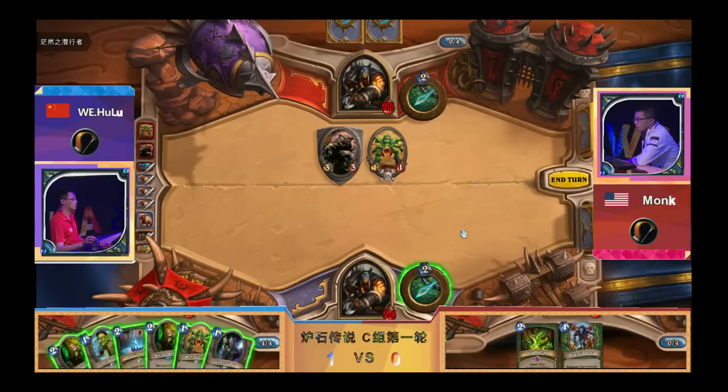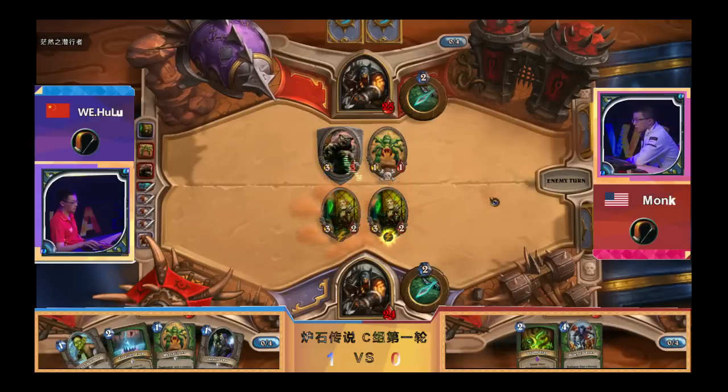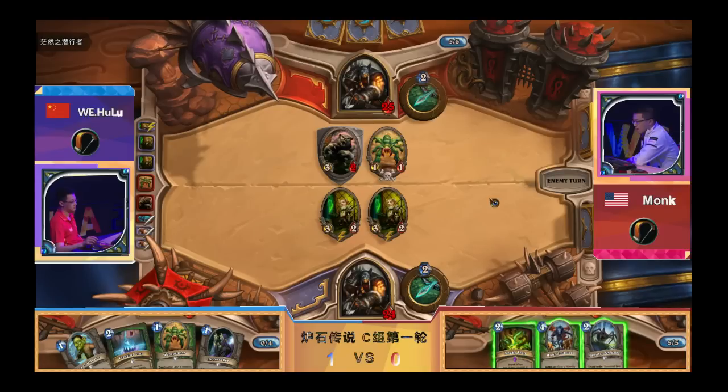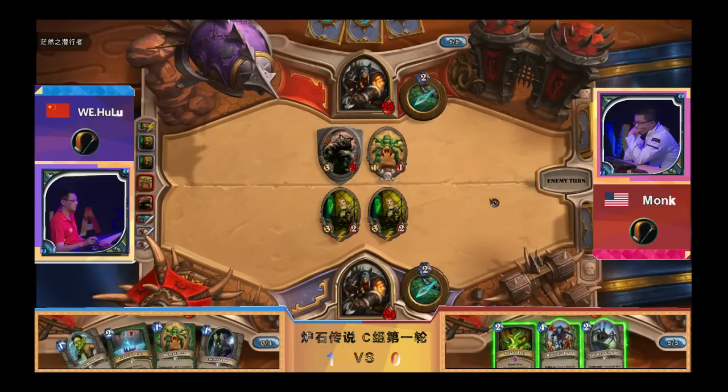From Hulu's hand there are many options — he can buff the Undertaker to a three-four, which is decent against three-threes and one-ones. I think the decision is: do I want to play creatures or do I want to juggle the board? You want to juggle because killing the one-ones is super effective. If Monk follows up with Houndmaster to buff, you trigger double Juggler — that is really bad. The correct play is Houndmaster, kill the Jugglers, and you end with a Houndmaster on board.